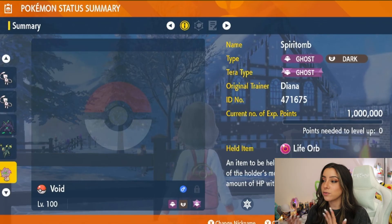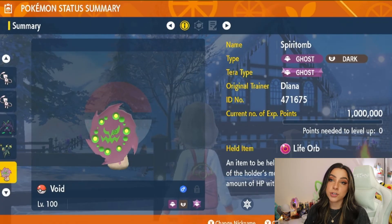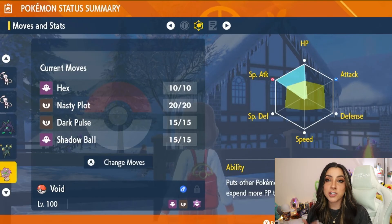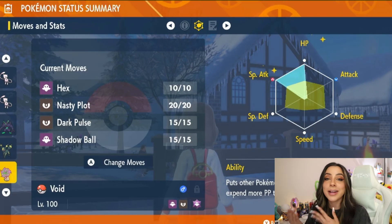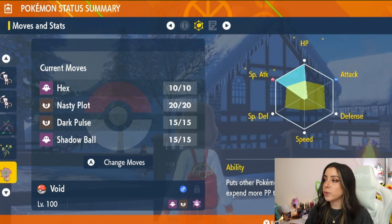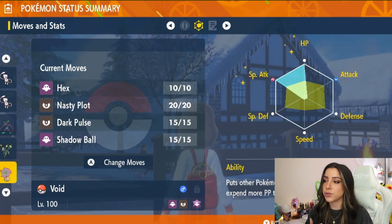You might want to go that route if you bring an attacker like Spiritomb, which is a Dark and Ghost type Pokémon holding a Life Orb, using a move like Hex — whose damage is doubled if your opponent is afflicted by a status condition. Umbreon's Synchronize ability can also come in handy in case Mewtwo tries to hit you with any status conditions. Spiritomb's EV spread is full HP and full Special Attack. The rest of its moveset consists of Nasty Plot, Dark Pulse, and Shadow Ball — Nasty Plot to boost its stats, Dark Pulse and Shadow Ball to hit Mewtwo for super effective damage.